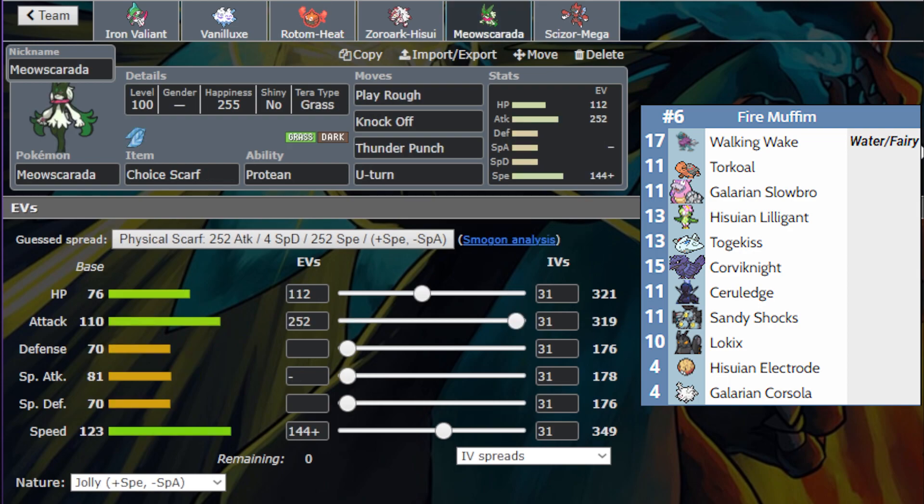Next we have Choice Scarf Meowscarada. I was really struggling to figure out my sixth slot — Meowscarada came because it's the fastest mon on my team. Being able to outspeed a lot of his team members, especially Walking Wake, was important because I don't want to send out Iron Valiant too early. This will be used early on. Knock Off is for things like Galarian Corsola, general STAB. Thunder Punch is mainly for Corviknight and Togekiss, and U-turn because we're Choice Scarf.